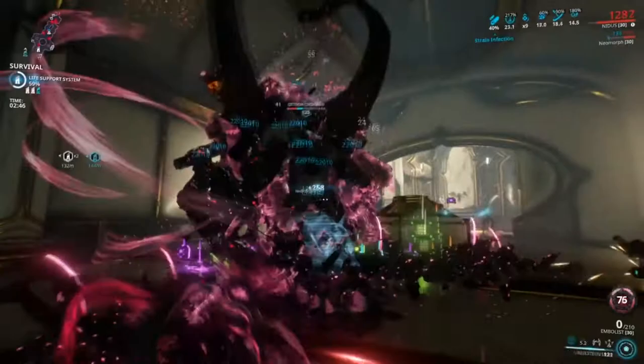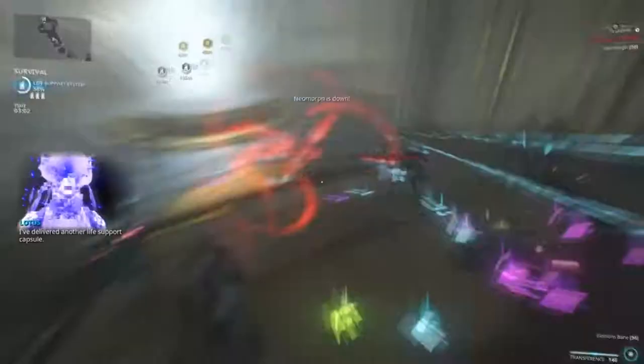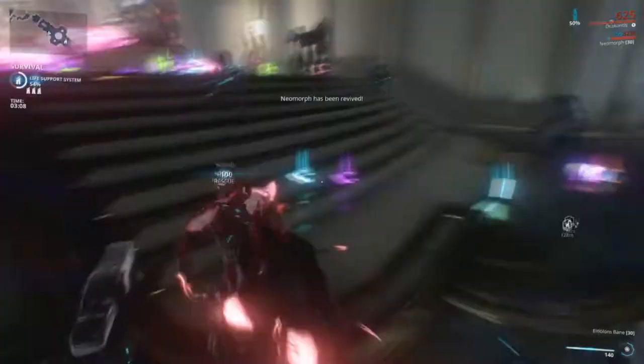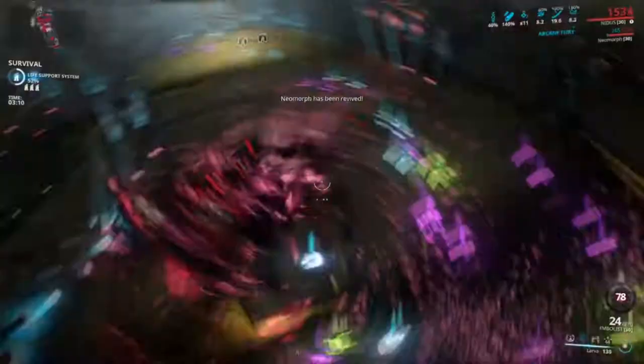Lastly, but certainly not least, Teeming Virulence — that's the ability mod for when Nidus hits 4 enemies with Virulence, his 1. He gets plus 120% crit chance on his primary weapon. This may not seem like much, but the mod's effectiveness is influenced by Power Strength, so it's more like 215% with this build, and it goes up to 300-something percent when he's using his umbilical cord on an ally.